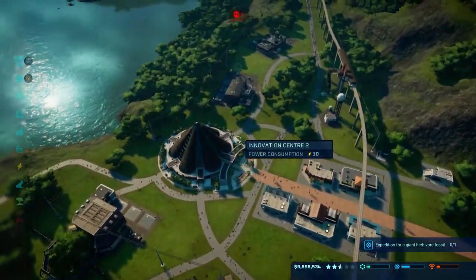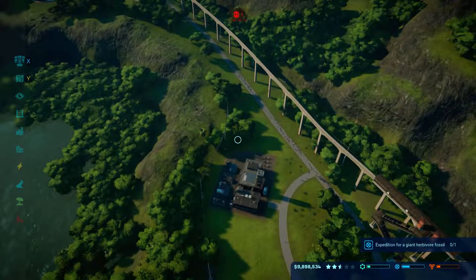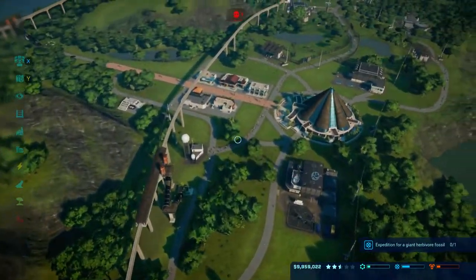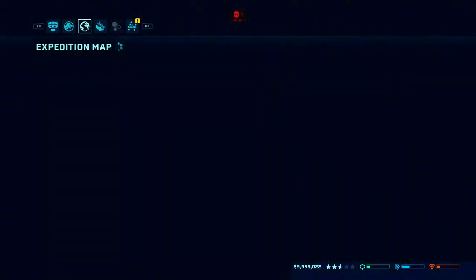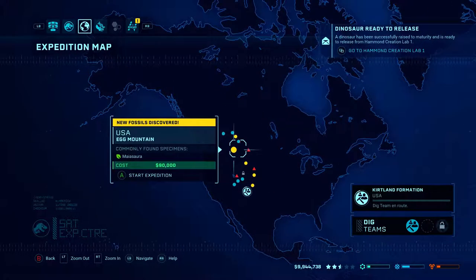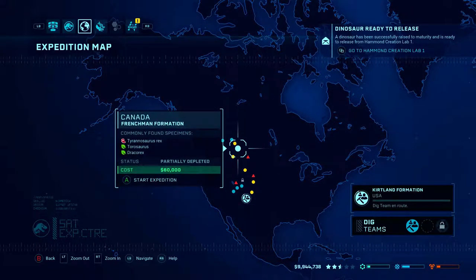We've built the park back up a bit. As you can see, I've got 9 million. All of the research has been researched because I found a little cheaty way - basically if you go to a previous park that's got loads of money, like my second park had 36 million, I just researched everything there and it works. They're depleted. I think I've got everything there now.